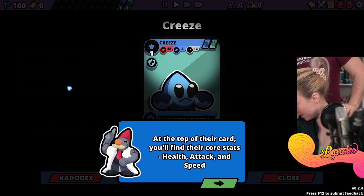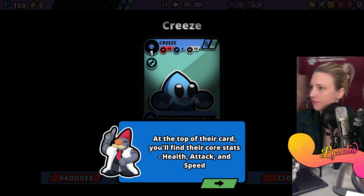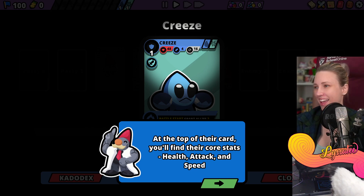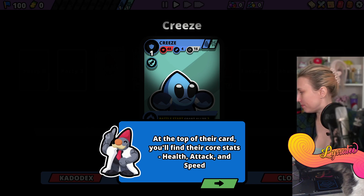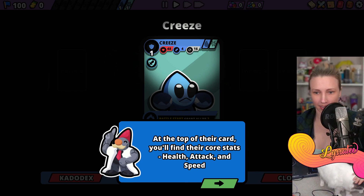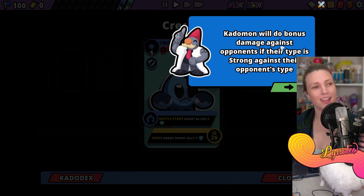Joe, do you have your feet out? Molly's little feetsies are out here - look at our little feetsies! Core stats: health, attack, and speed. Speed on top. You find their type - they are water and ice. Crease can have up to three types.